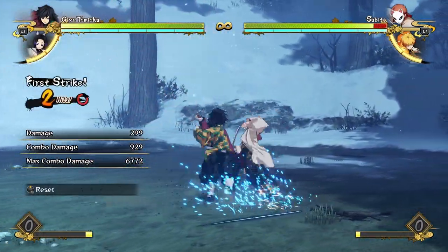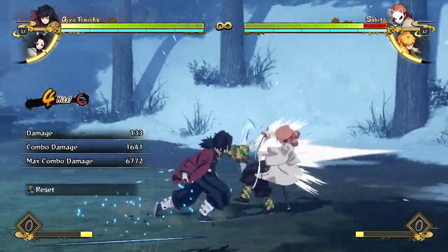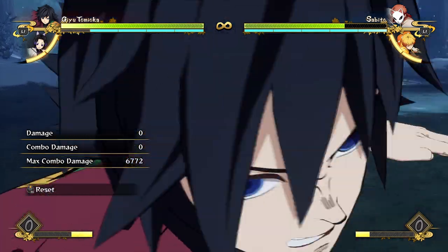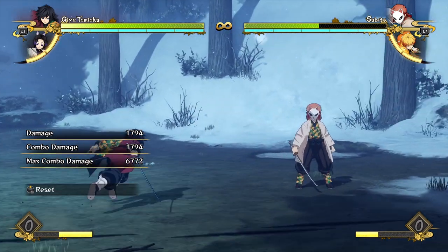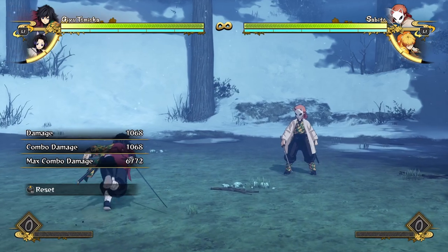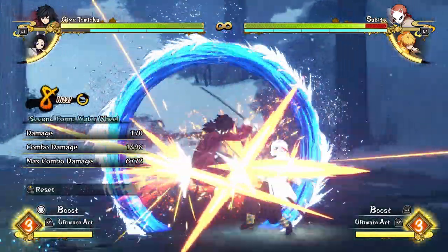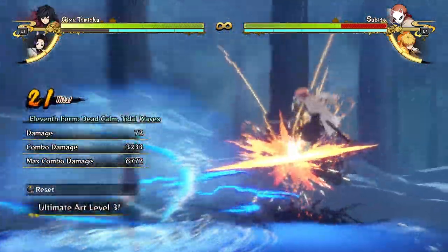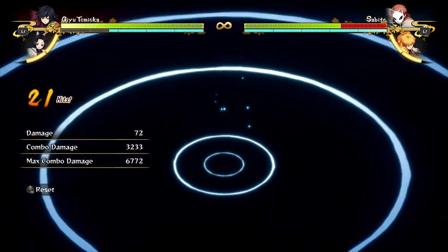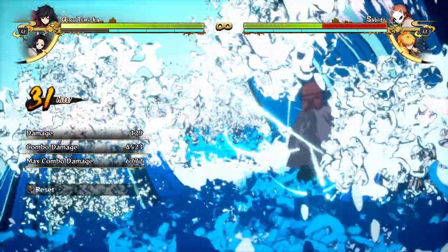His aerial tilt attack leads to a red combo, so just do a few hits into Constant Flux for your chunk of damage. You also have the option of a few more hits into water wheel and going for a reset, which can lead to more potential damage — not guaranteed, but if they fall for it that's like half of Sabito's life from one armor attack. To combo into your ultimate, do a few attacks into water wheel into Constant Flux, then when the opponent bounces into the air, wait until they're at the peak of their bounce, pop your ultimate, and they'll land in your activation dome for big damage.